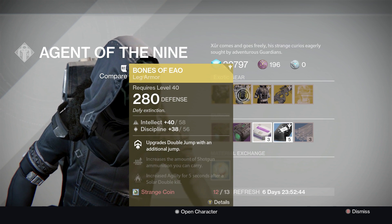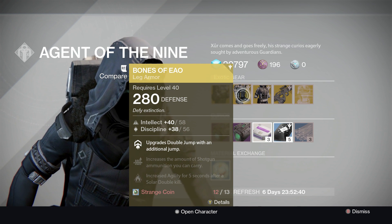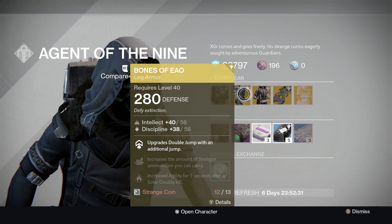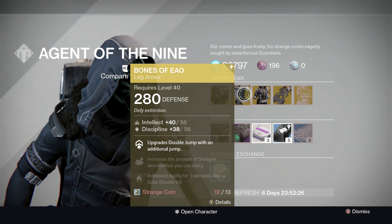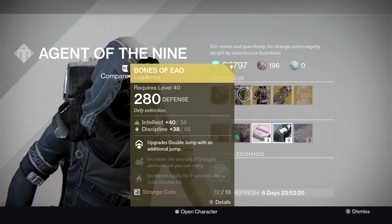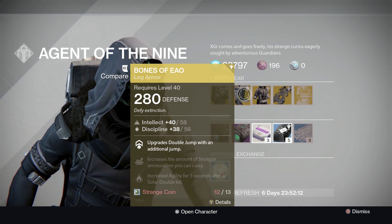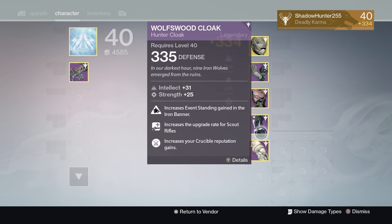Bones of AO: upgrade double jump with an additional jump, increased shotgun ammunition — that also goes to rocket launcher ammo — and increased agility for 5 seconds after a double kill. If you're having problems doing the raid jumping puzzle in particular, I would suggest getting Bones of AO. Even if you don't infuse them, just enough to get you through that jumping puzzle, they're worth the investment. I actually have them on this character — I'll show you them, they are right there.